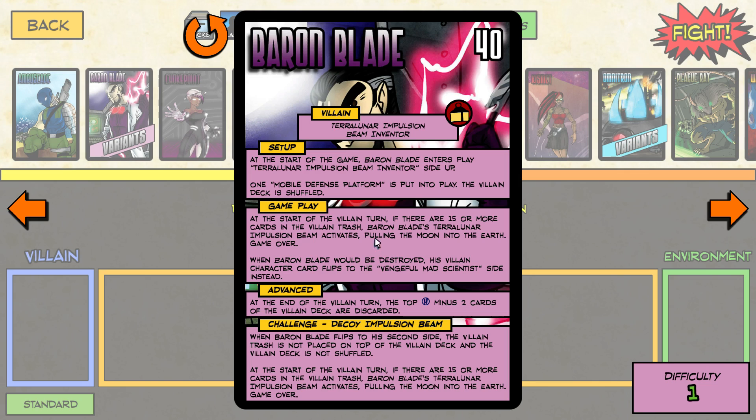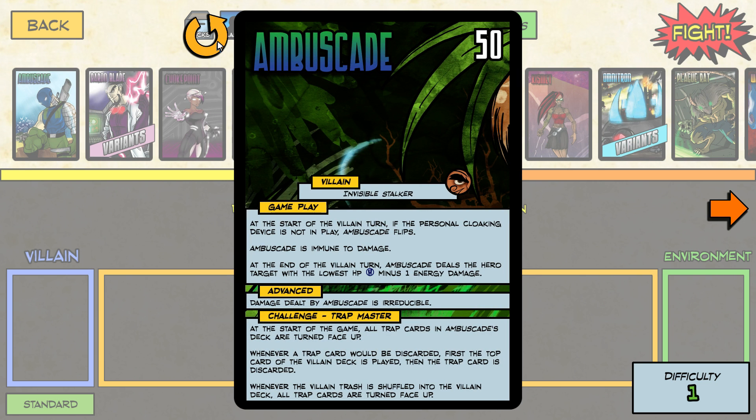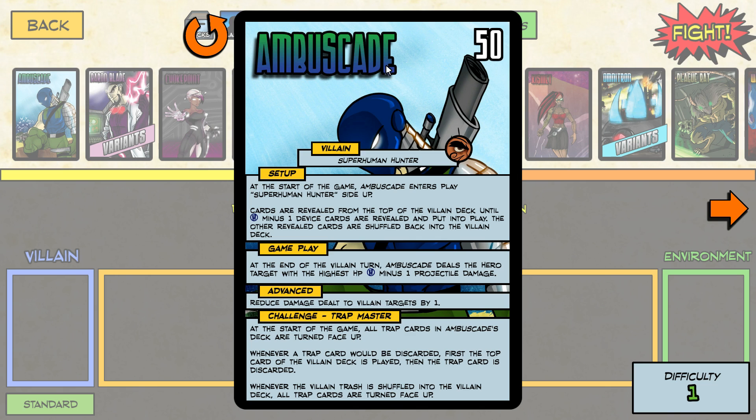Baron Blade is actually quite interesting — he wants to pull the moon into the earth — but he's the character you face in the tutorial, so I'm not going to play him. Instead I'm going to grab Ambuscade, a bounty hunter-type character. Each villain card, as well as the heroes, has two sides. He comes into play on the superhuman hunter side and puts a certain number of devices into play along with him.